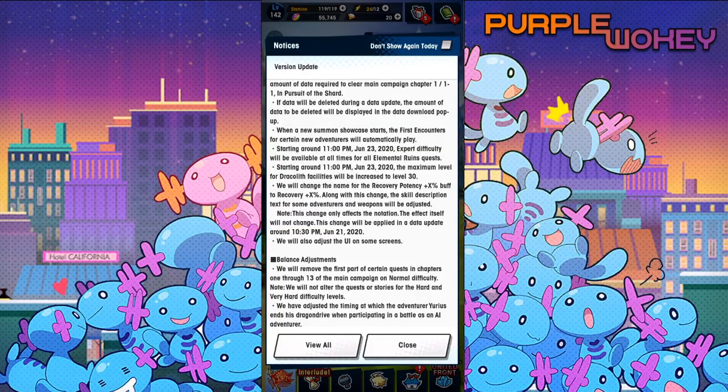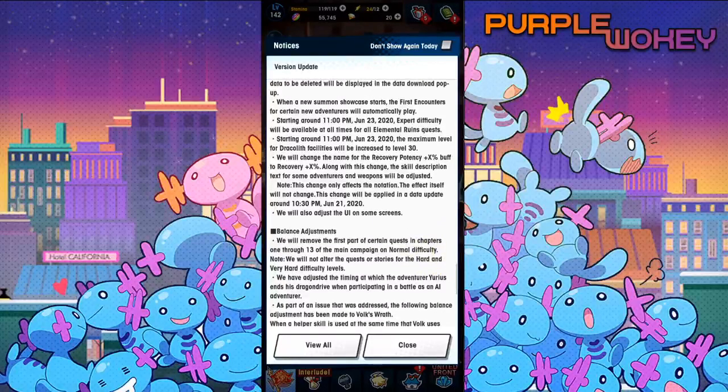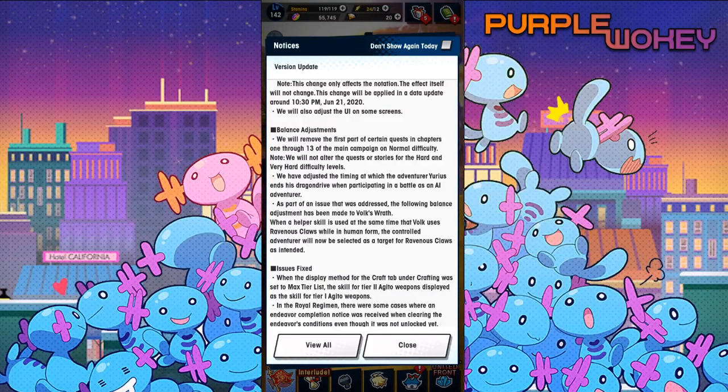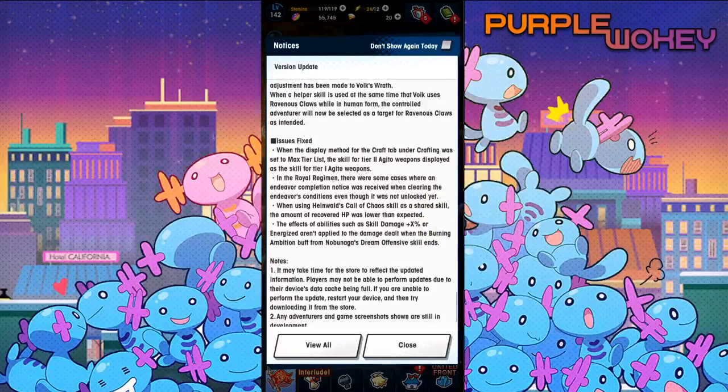Starting around 11pm on June 23rd, 2020, expert difficulty will be available at all times for all elemental ruins. Starting around 11pm June 28th, the maximum level for Jekylloth facilities will increase to level 30. We will change the name from 'Recovery Opponent CX buff' to 'Recovery X plus.' Along with changes, the skill description text for some adventurers and weapons will be adjusted — this change will only affect the notation, the effect itself will not change. Balance adjustments: we will remove the first part of certain quests in chapters 1 through 13 out of the main campaign. We've adjusted the timing in which the adventurer Urius ends his dragon drive when participating in battle as an AI adventurer — he definitely has that issue where he ends it very soon. As part of an issue that has been addressed, balance adjustments have been made to Volk's Wrath: when a helper skill is used at the same time that Volk uses Ravenous Claws while in human form, the controlled adventurer will now be selected as a target for Ravenous Claws as intended. And some other stuff will be fixed.